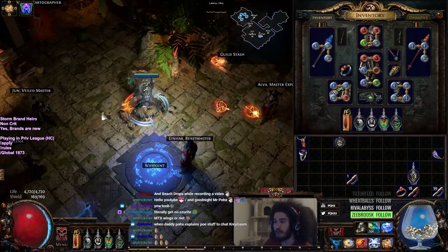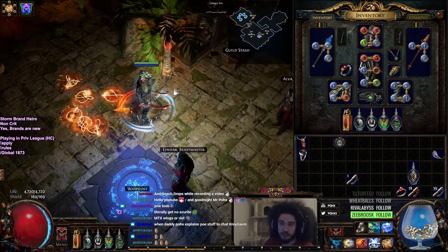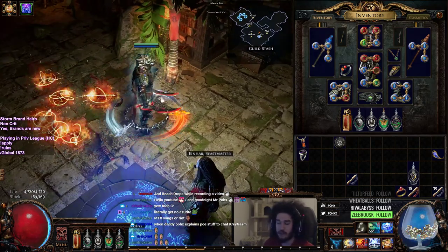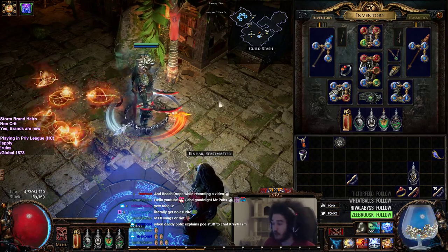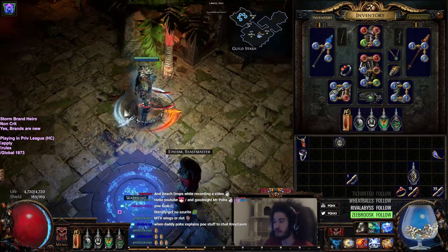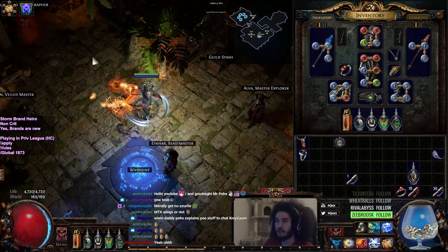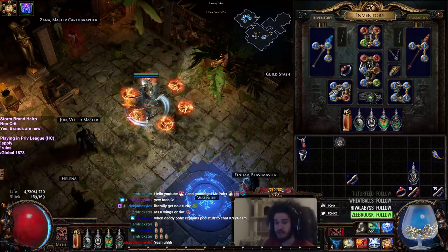From what I've seen, Armageddon Brand is more single target focused and Storm Brand is more AoE focused. That said, if you go ignite Armageddon Brand, it all of a sudden becomes a monster for both. The lightning one is solid all around because unlike the fire one, it doesn't have a delay — it's just instant.